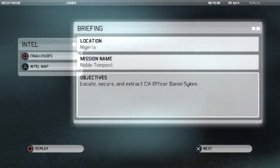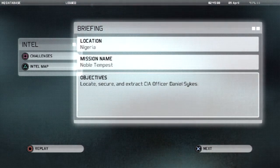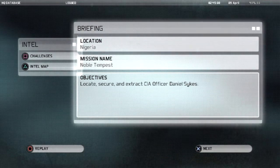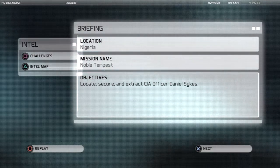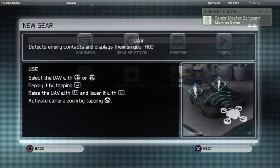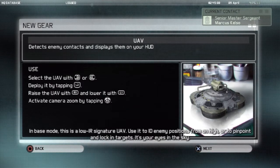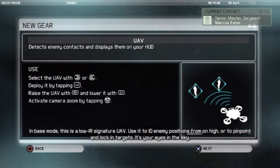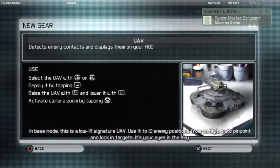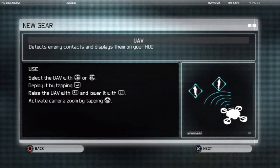I'm gonna put it out there right now — I am NOT extracting a dead guy, it's pointless. All right, so we have Noble Tempest. That's a nice-sounding title. We're in Nigeria. Locate, secure, and extract CIA officer Daniel Sykes — I'm gonna go ahead and hope he's still alive. You can use it to identify enemy positions from on high, or pinpoint and lock in targets. It's your eyes in the sky.